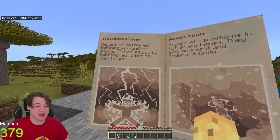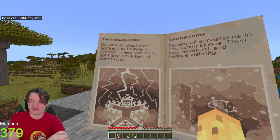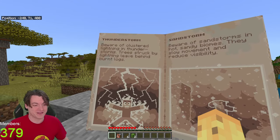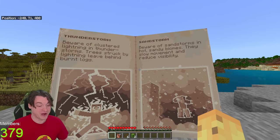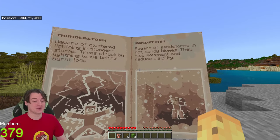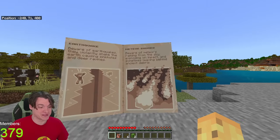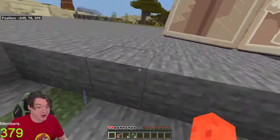We've got thunderstorm - beware of the clustered lightning in thunderstruck storms. Dubai is going through flash flooding, so the whole region is going through some stuff. Trees struck by lightning leave behind burnt logs. Also sandstorm - beware of sandstorms in hot sandy biomes, they slow movement and reduce visibility. Beware of earthquakes - they violently shake the earth causing...